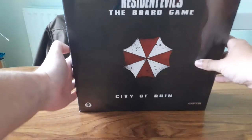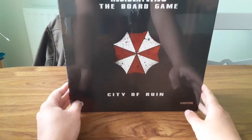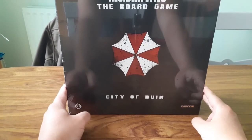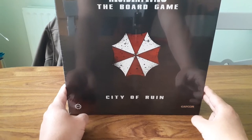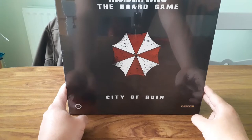The penultimate box in the box is the City of Ruin — Resident Evil 3: City of Ruin. Now this is the expansion pack. In the core game you explore the Uptown District, the Downtown District, the Commercial District, and the RPD, before you finally make your way to the Clock Tower where you fight Nemesis Stage 2.